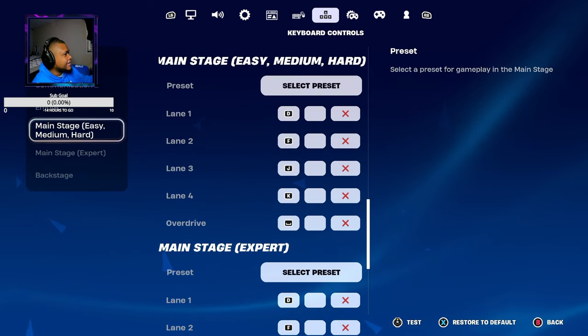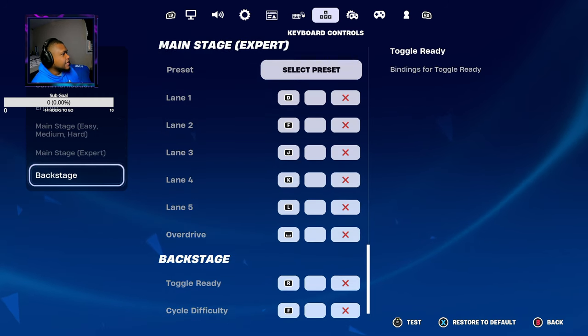You can set your main stage — easy, medium, hard, expert — and backstage.